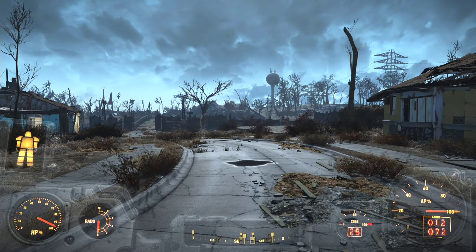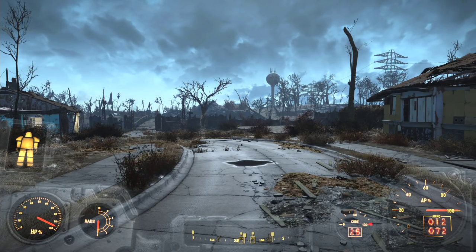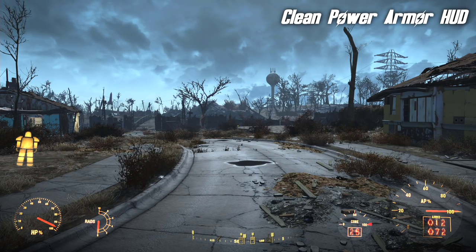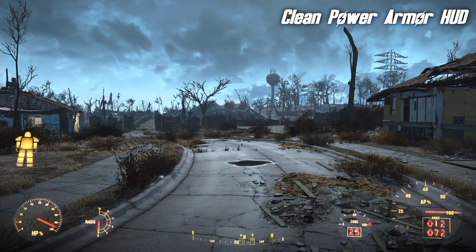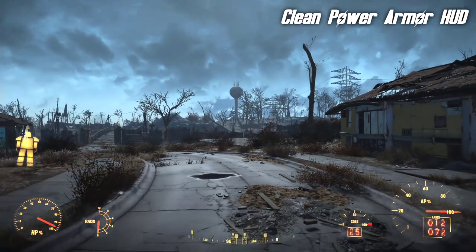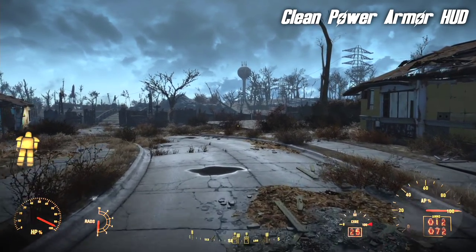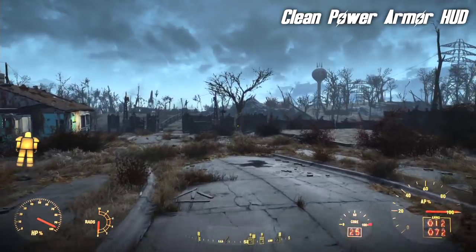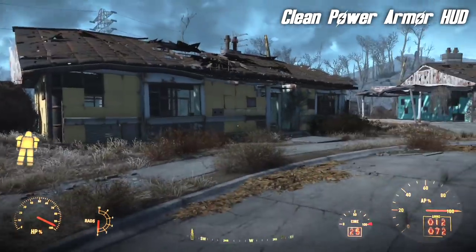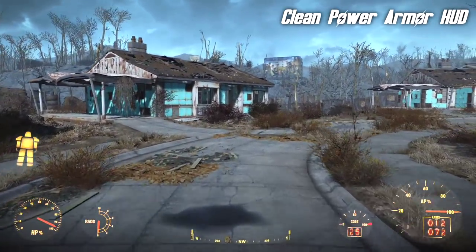That would be a little difficult to focus on, and it's more than a little claustrophobic. But with a mod called Clean Power Armor HUD, you get exactly that — a real heads-up display. All of the elements are now on the heads-up display rather than on dials, and the screen is much less cluttered. I feel a lot less claustrophobic, I've still got access to all the information, but I get to see the world more clearly.